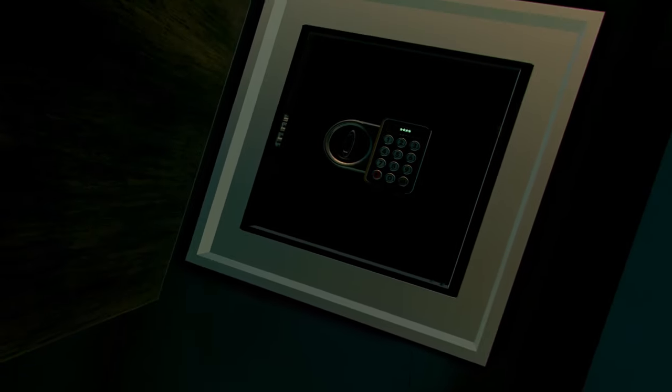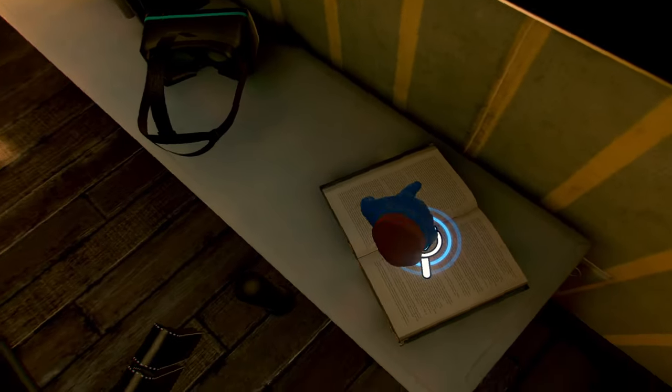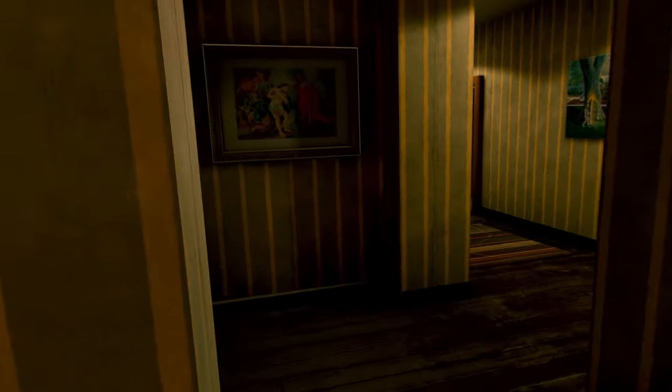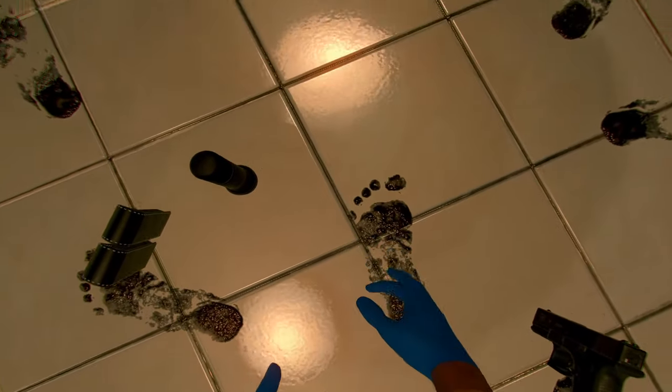Examining the wall, scratch marks near a painting lead us to a hidden safe. This book shows me the dates — a book of unsolved crimes. Remembering the earlier clue from the living room, we input the code 6976. The safe opens to reveal case files, which we secure — a fully detailed dossier on one Charles Jenkins. Transitioning to the bathroom, we meticulously collect evidence from the area surrounding our victim. This includes footprints and a blood-soaked towel, which we document.